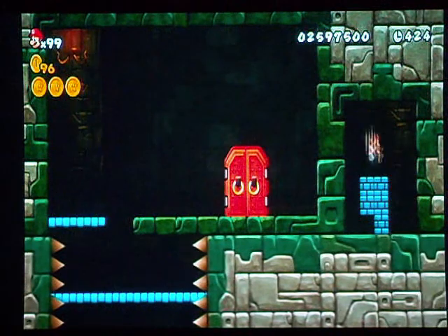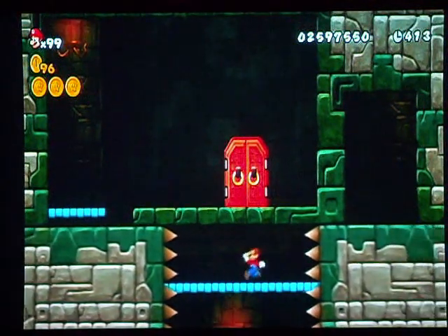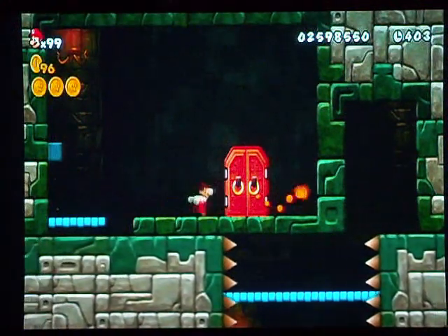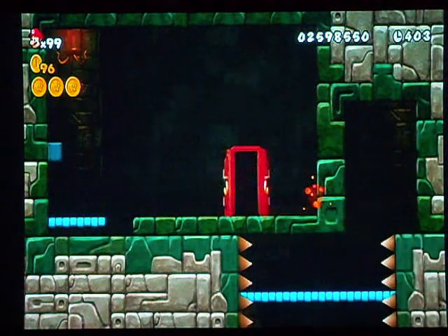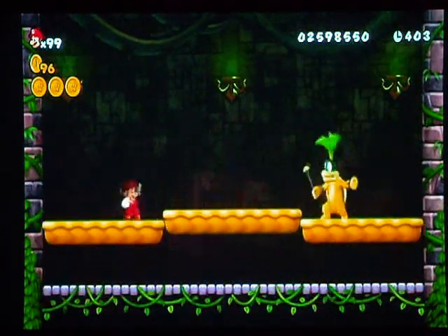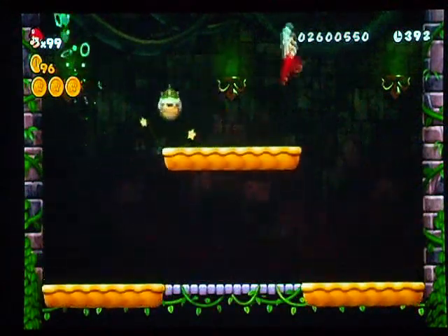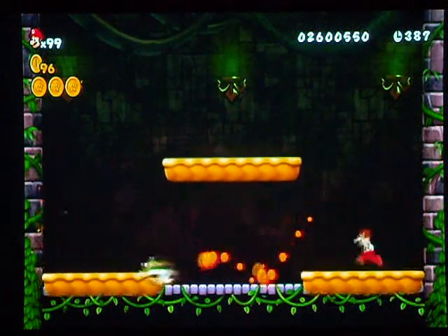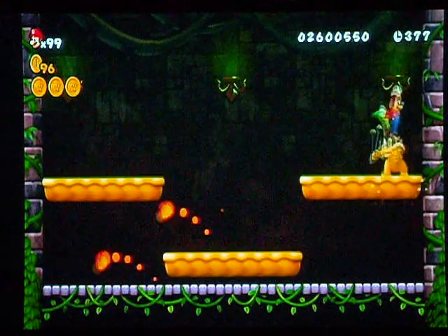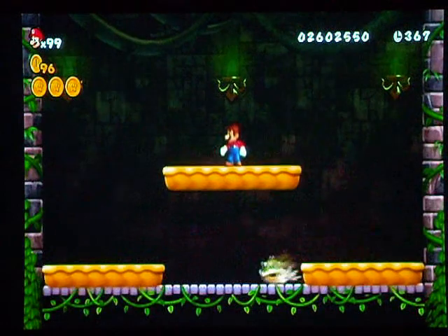I'll just crush these blocks. Don't run off — jump, because those spiky things make you... be mean. There's a little thing right there. Hey look — a little puff of fire. Okay, this guy — did he just slap his butt? Yeah. Easy as pie to defeat. Why do you make it so easy? Oh, it's go time now — Lemmy. I think that's his name. Is his name Lemmy? I think it is.